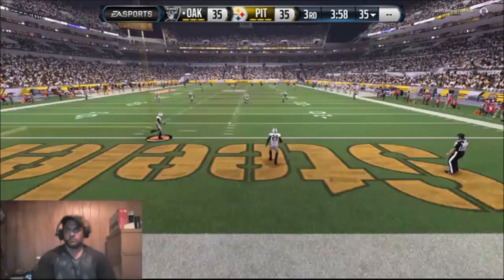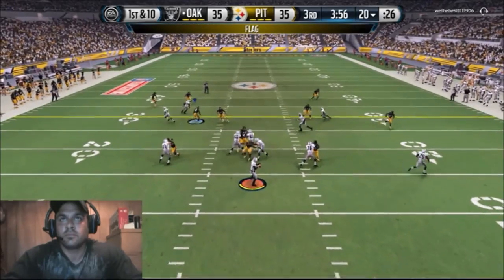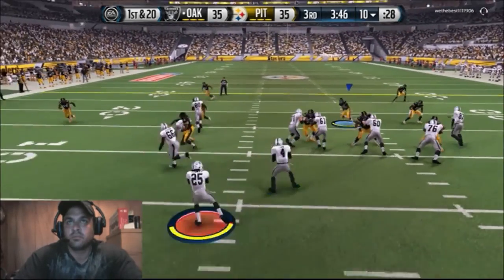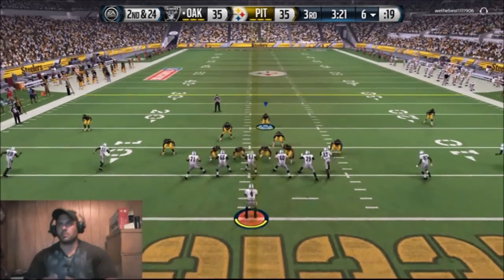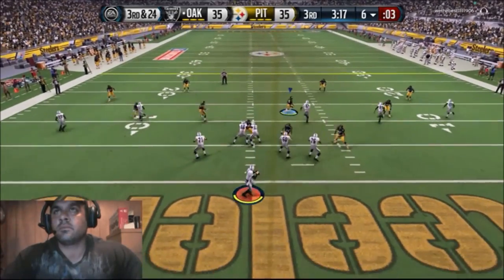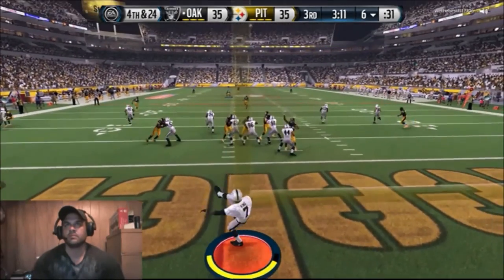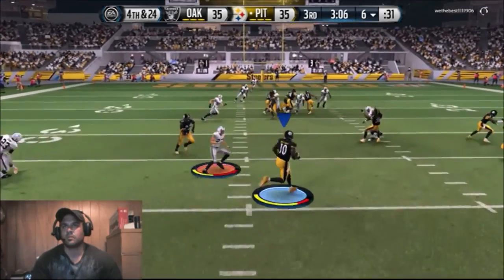Now we just need to keep playing defense. There's a flag - it's holding - coming back, so it's first and 20. We stuffed the run; the 4-6 has some great run stoppers. It's second and 24, and we shoot the B-gap blitz, same as the A-gap. Third and 24, we almost get the pick. Fourth and 24 - our defense is on point now, which is what we needed.